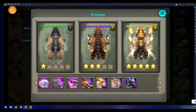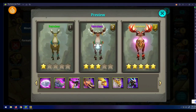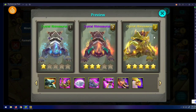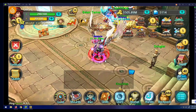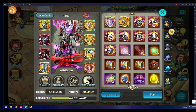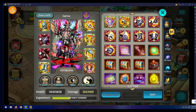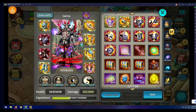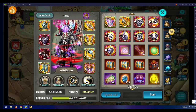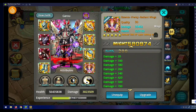Snail Games USA can fix things, but I don't know how far they're willing to go. They also fixed the Tai Chi gear because it did not look this good before the update. They fixed it for every character. They also fixed the wings for Ninja because the wings on Ninja didn't show up before.